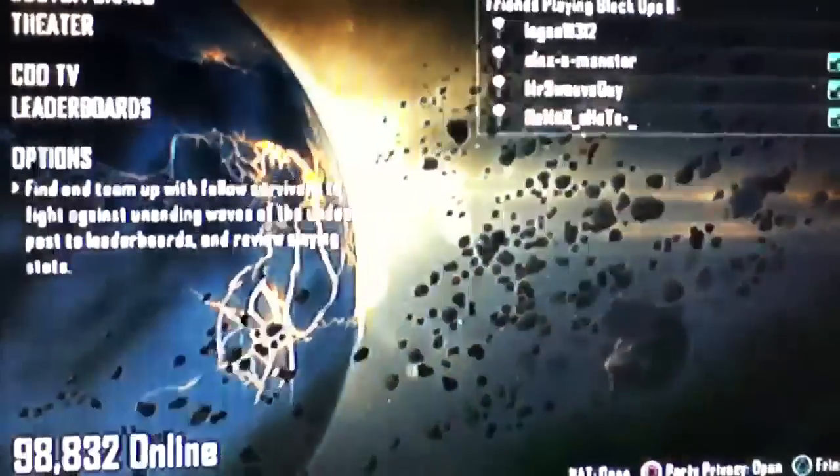Today I will be showing you guys how to get free permanent juggernaut. Juggernaut makes it so it takes four hits to die. Just create this lobby — this only works in solo, so if you try a custom game it will not work. Just make sure it's on solo.